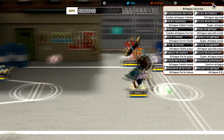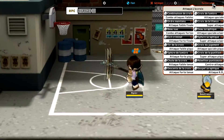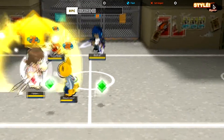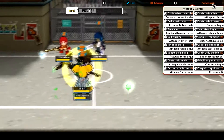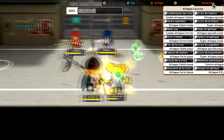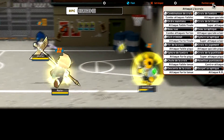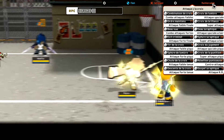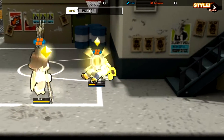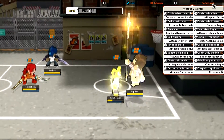First up is the weak combo attack. That wasn't the whole thing — accidentally glitched for a second. So I think you go hit, hit, hit, hit, and then a last attack as well. But that last attack doesn't seem to be connecting — this happens a lot in the French server. There's a non-held version of that last attack there, but it doesn't seem to be working. So there's three hits with the final attack being moving the staff forward, but you can hold down that last attack instead.